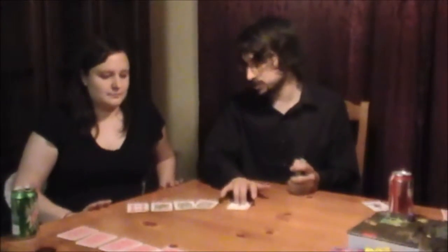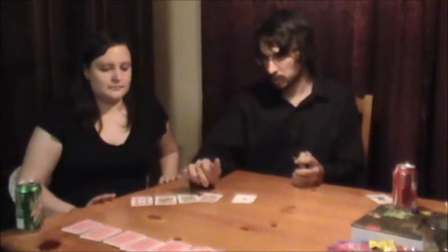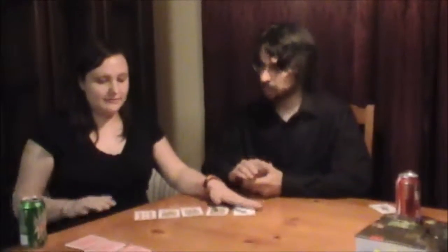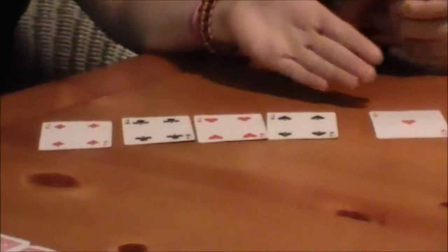For example, if we had a 9 of hearts instead of an ace of hearts, and had 9, 10, jack, queen, king, all of hearts, that would be a straight flush. The higher they go up, the better it is. After the straight flush, you have four of a kind, and your hand will be a 5-card hand, so you'd have one additional arbitrary card. It just has to be 4 of any card.